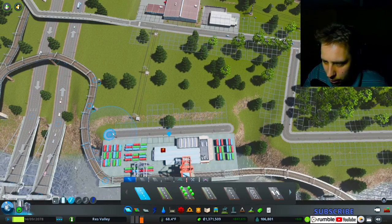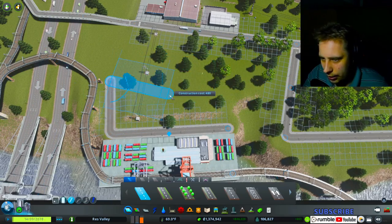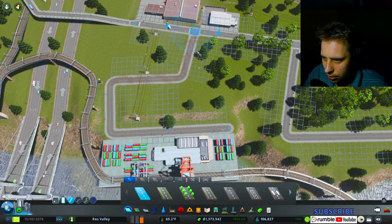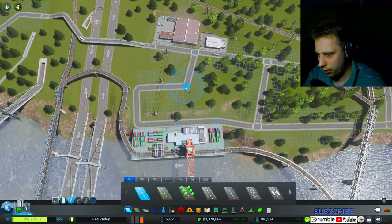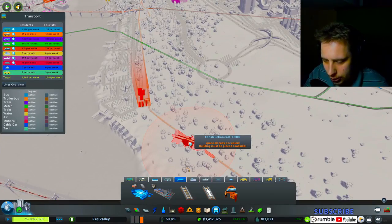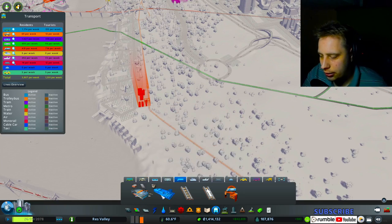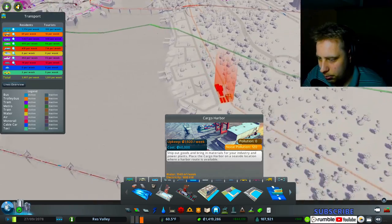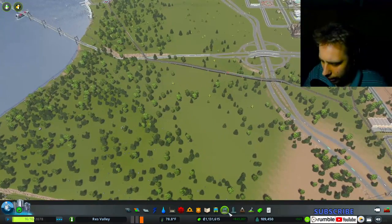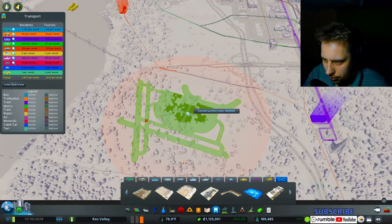I can't really do much with this road so let's just try and do something with it. Yes, that should be okay. I wish there was a way to know that I put something in the game — like a little checkbox underneath, just for me to know I already placed this. That's all I ask. Okay, I think that should be good for this. Yep, there we go, perfect.